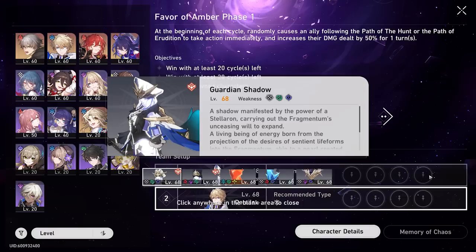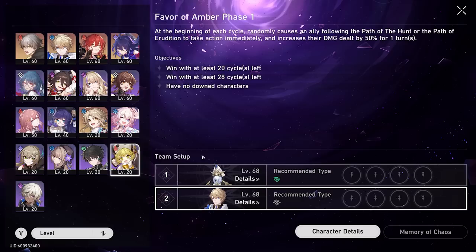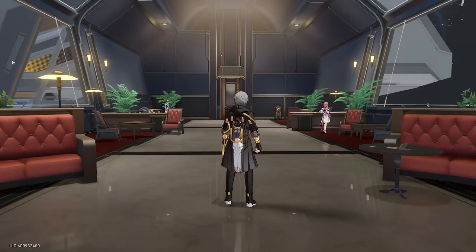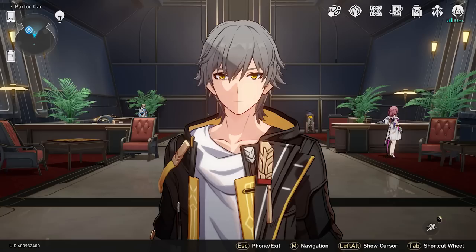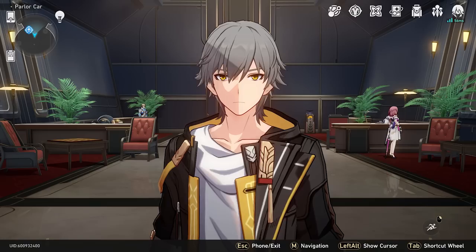I don't have a single built wind character, so I don't know how I'd go about killing the Memory of Chaos boss. The most frequent weakness you'll exploit is wind, and the only wind character I have is Dan Heng, but I already have two Hunt characters built and I'm waiting for Sampo or Bronya instead. That's about everything I've done so far — I've beaten most of the content and the game has kind of hit a stall point until the next update. Let me know where you guys are in the comments below, and thanks for watching!